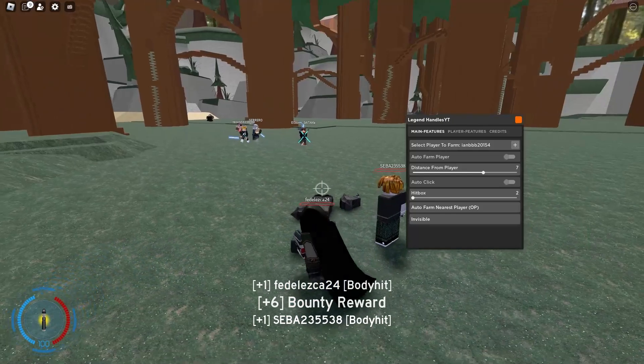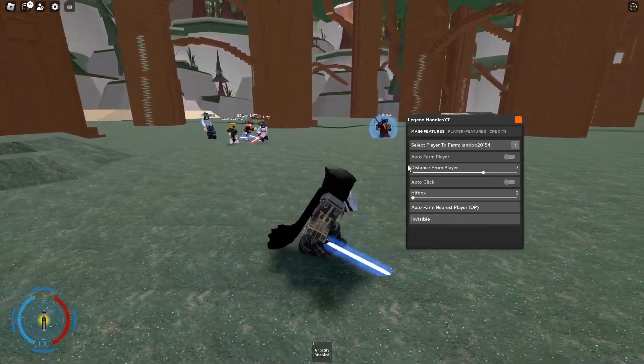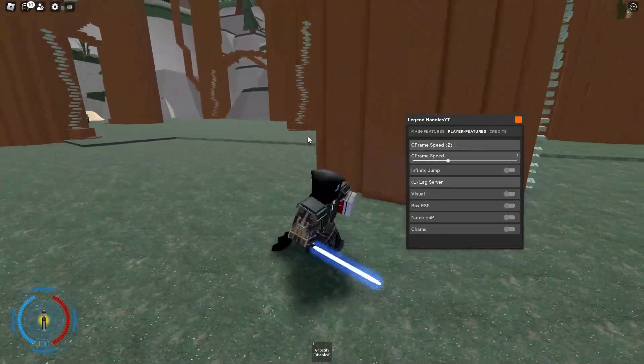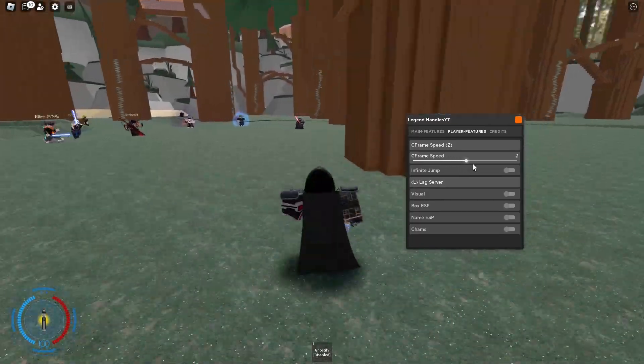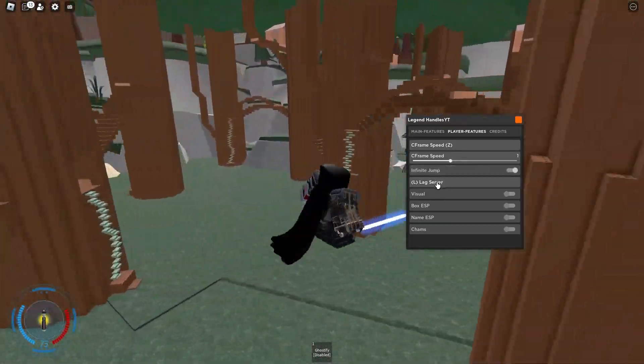They don't even know where I'm coming from — it's just really OP. There's also invisible, which just makes you invisible and brings up a tool. There's CFrame speed — just a simple CFrame speed, you can raise it and press Z to turn it off. There's also infinite jump.